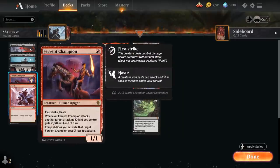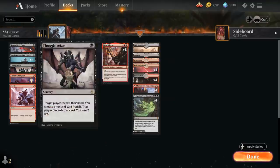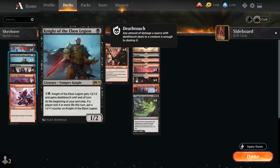We also have the full playset of Fervent Champion — 1 mana for a 1/1 human knight with first strike and haste. When the Champion attacks, we can give another attacking knight +1/+1 until end of turn, and it also makes it free to move the Embercleave onto it. Knight of the Ebon Legion is also one of the all-stars in the deck as a 1-mana 1/2 vampire knight. For 2 and a black we can give it +3/+3 and deathtouch until end of turn, and at the beginning of our end step, if a player lost 4 or more life this turn, we can put a +1/+1 counter on it.